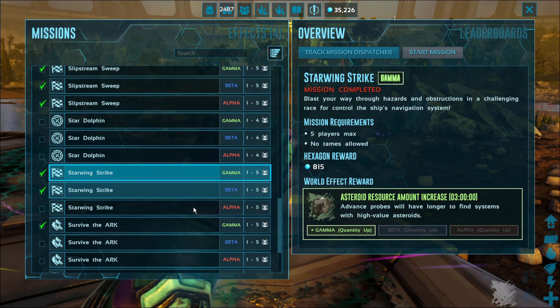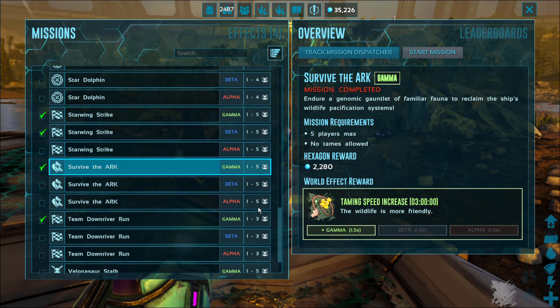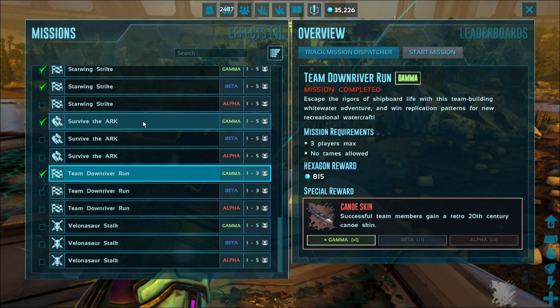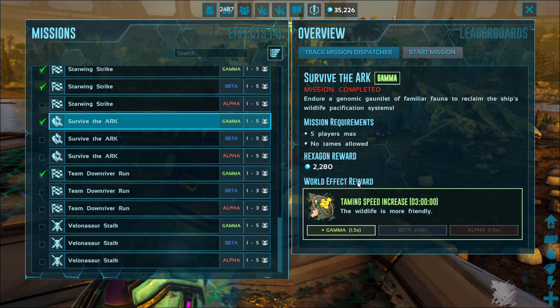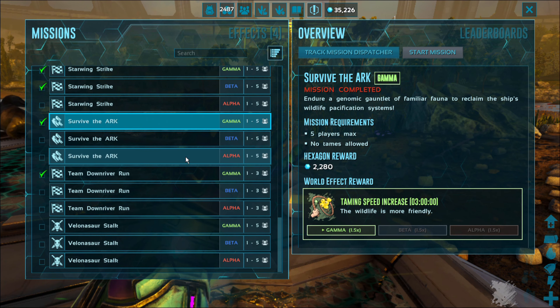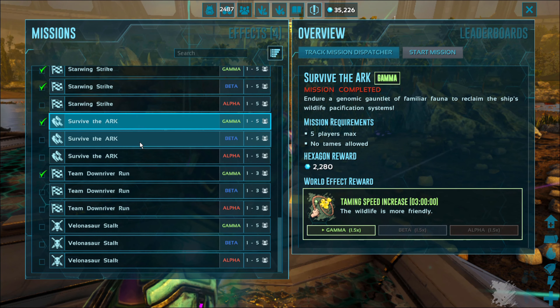Star Wing Strike, which I just showed you guys, gives you the asteroid resource amount. Survive the Arc gives you taming speed increase — you fight 10 rounds of creatures from all the different arcs. It's pretty cool; they're not holographic, they're real. They give you some weapons to use. I would recommend taking at least one other person in there with you.